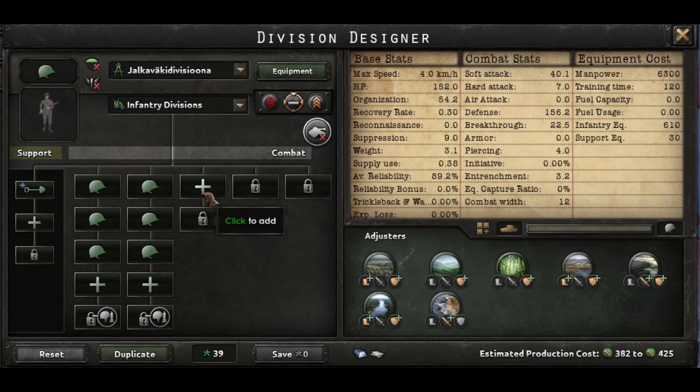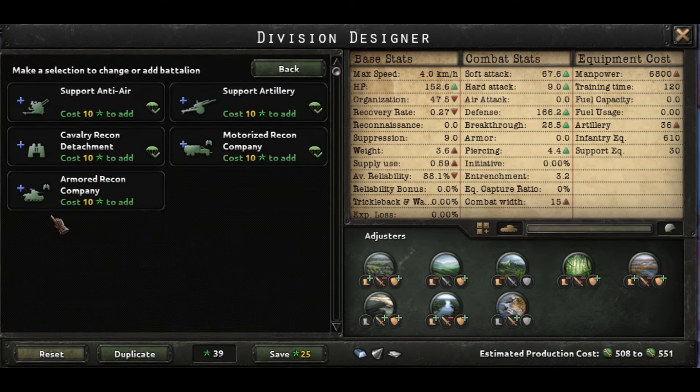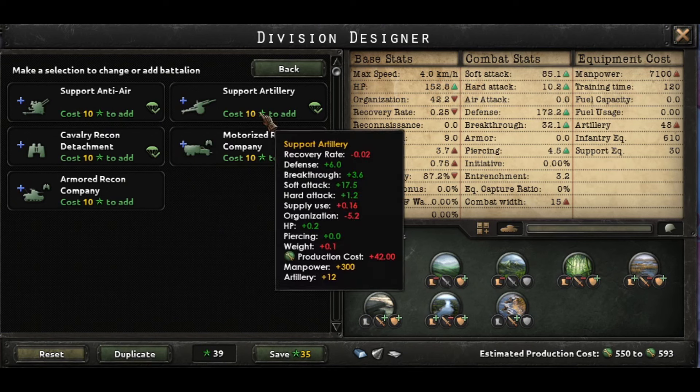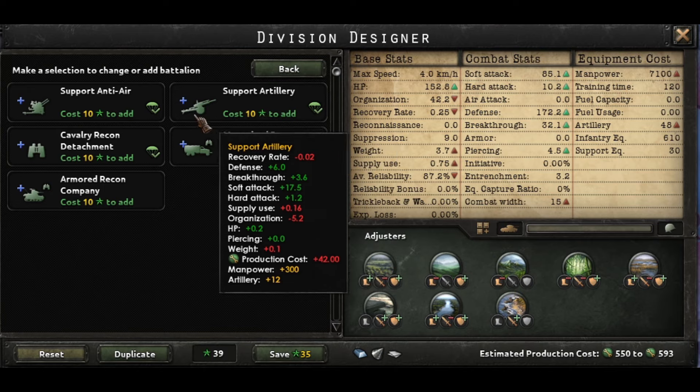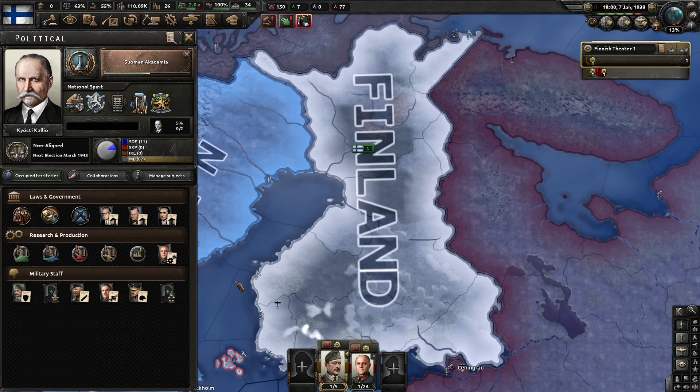Now I'd like to show you the template that we're going to be using here — it's going to be 15 width. Then we're going to put in support AA, support artillery, and then we're going to get a few other companies that we'll add in later, like field hospitals. But let's just start with this. We're going to pick up our second genius, the army regrouping genius, and you're going to see this guy shine. As soon as you're out of org and out of combat, that org pops right back up — it's excellent.